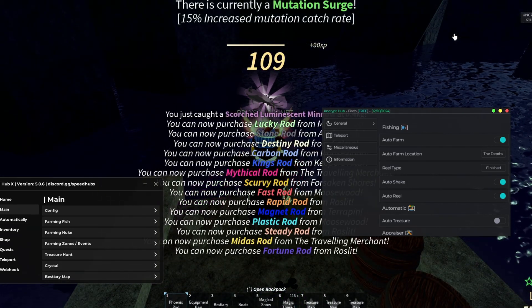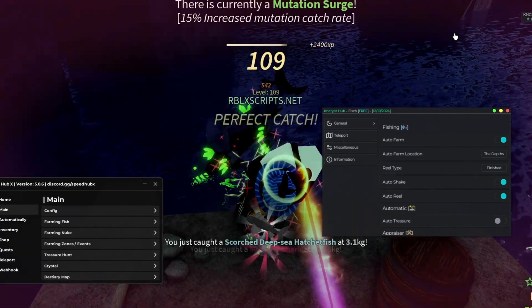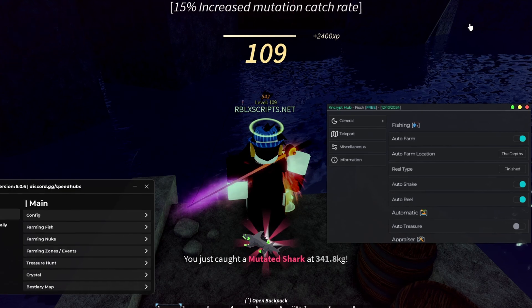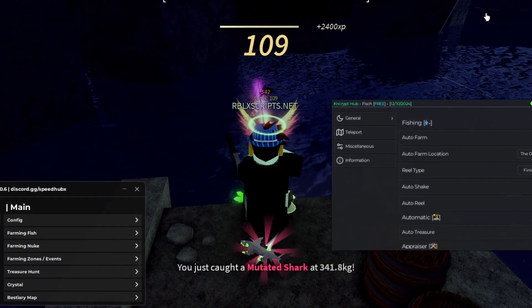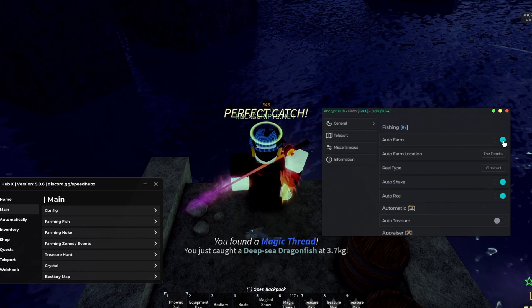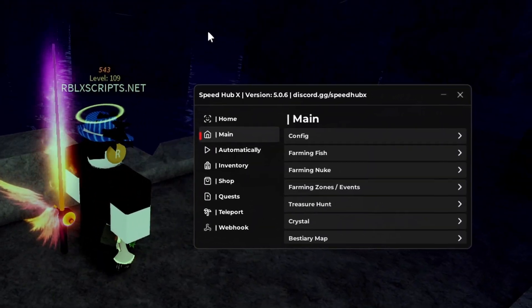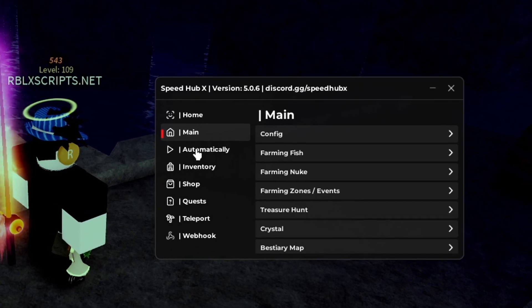And there we go, it instantly caught that. Both of these GUIs will be in the description. They're both free and keyless. And like I showed you at the start, you can get SpeedHubX as well.